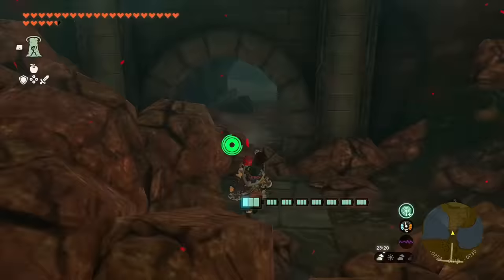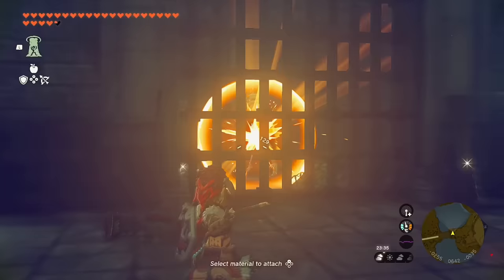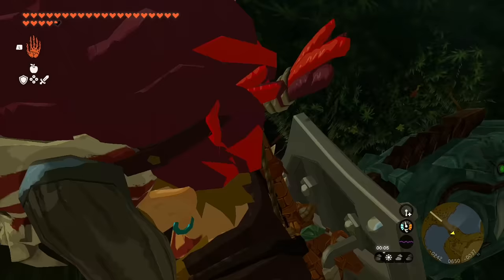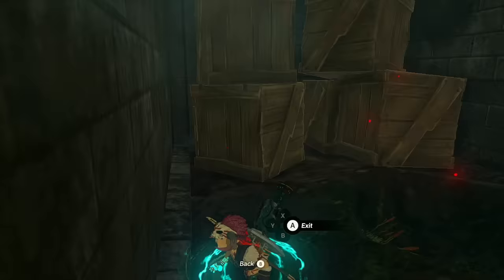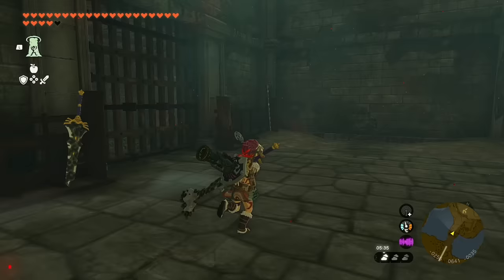This is exactly where we want to be. There are some Stalkoblins in here, and one on the other side of a cage who can't throw rocks at you that well — but you can shoot an arrow through no problem. In this room, to the right, one of the rooms has a large boulder — move that boulder out of the way and hop down. At the very end, look for where the ground is a little lighter; that's where you want to ascend. This brings you to the other side of that locked door where the Bulblin was, and here's a chest containing the Soldier's Armor!